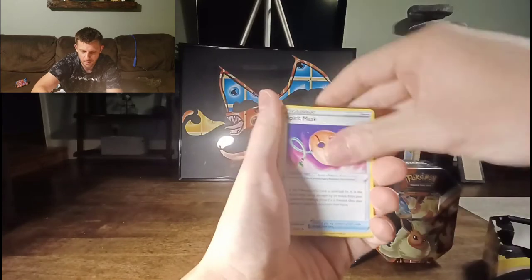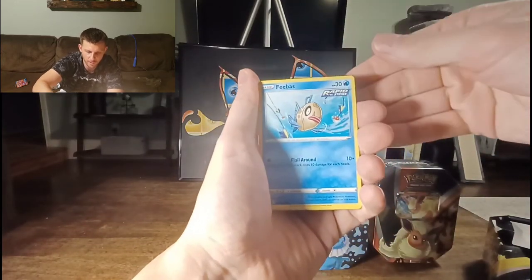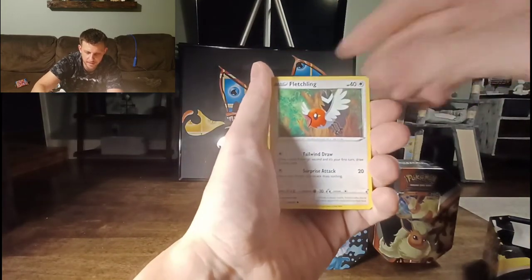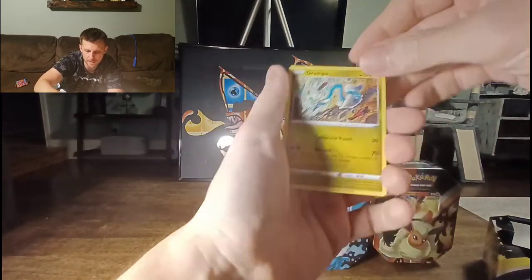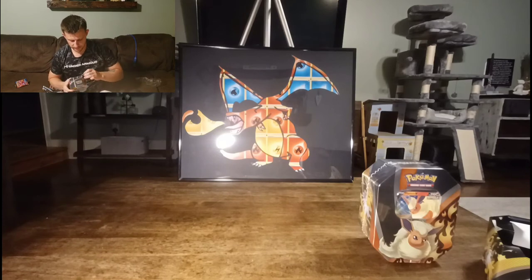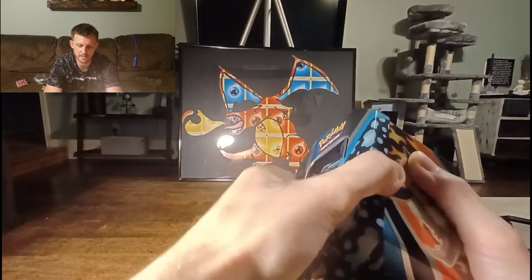Let's see what the brand new Evolving Skies has to offer. Fibas — I don't think I have that one — Hopip, Hitmonchan, one of my favorites. If you guys follow me on Instagram, it's at 5packmagic — I posted a picture of all of my favorite common and uncommon cards in the new Evolving Skies series. Diving into Vaporeon, my personal favorite Eeveelution.